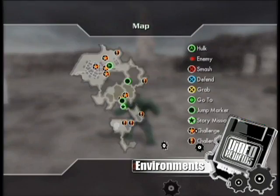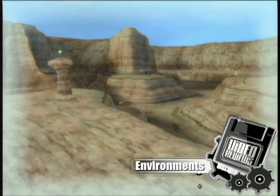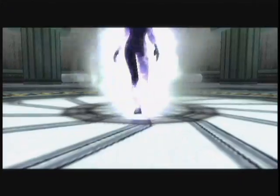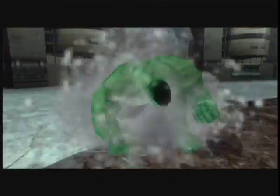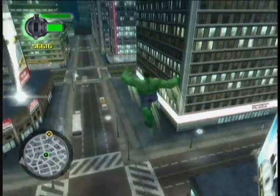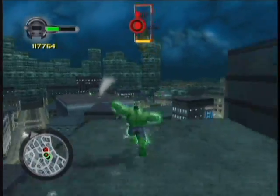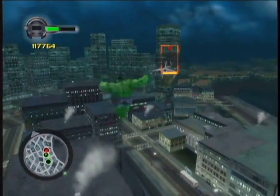There are two main areas you can explore: the city and the desert. There are also boss arenas where you can face off one-on-one against some of Hulk's greatest enemies. The two main areas are big enough to give you a sense of freedom, but not detailed enough for you to know where you are just by looking around.